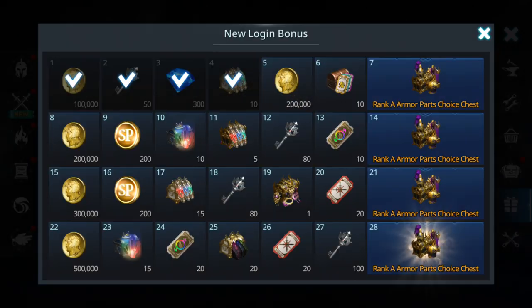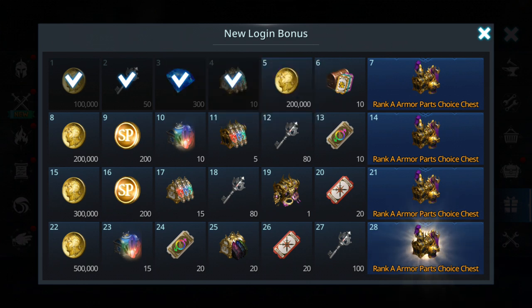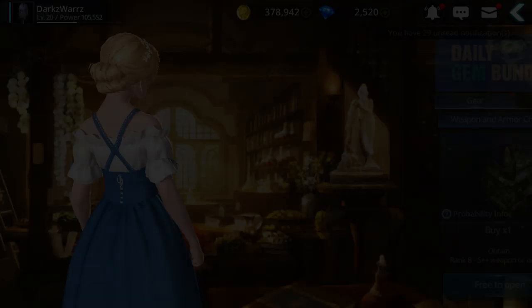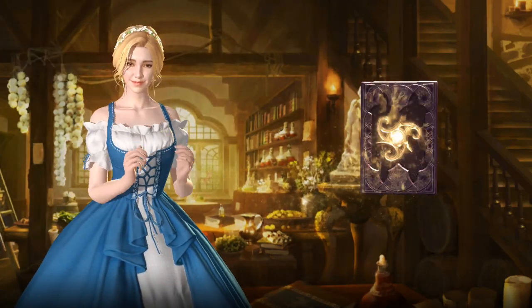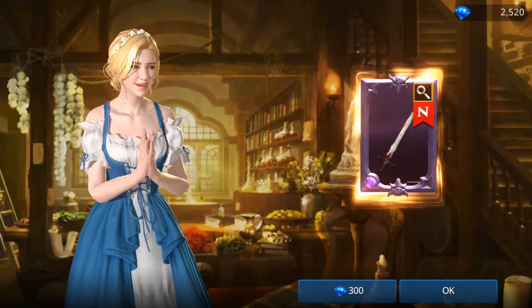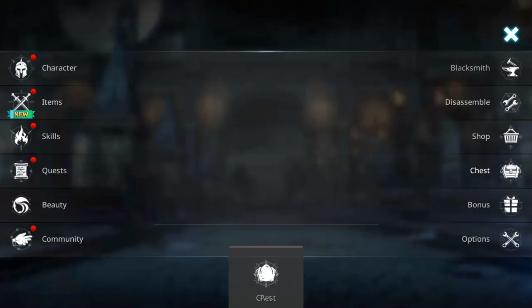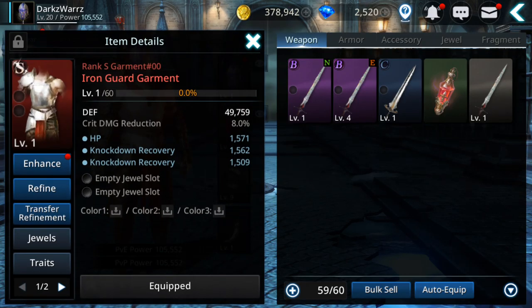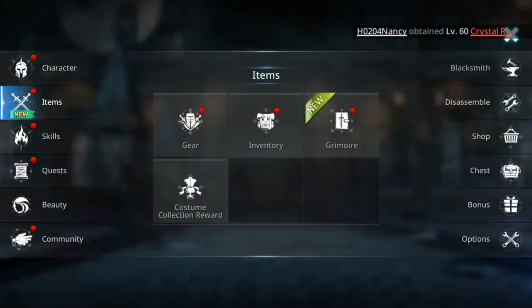Also log in and collect the login reward on each character — they are very useful. On the third day of each character's login, you get 300 gems, so on six characters that's 1,800 gems total. This is only available on a new account. Also open the free gear chests: you can get rank B, rank A, or even rank S gear. I got an S gear from a free chest which boosted my power to 105,000.